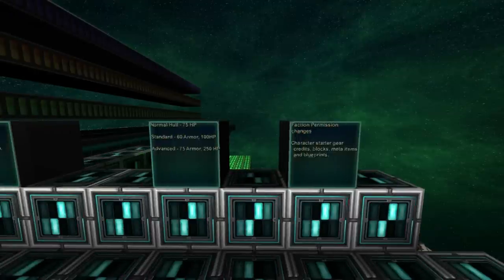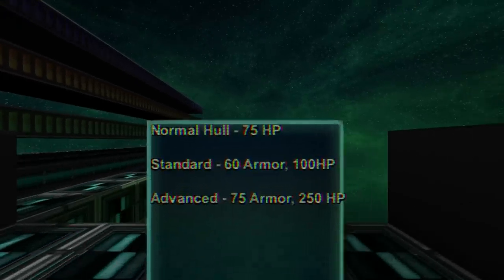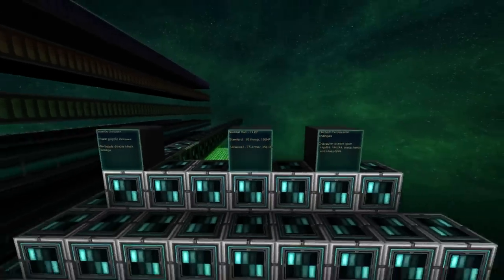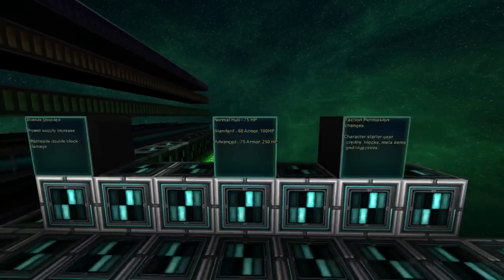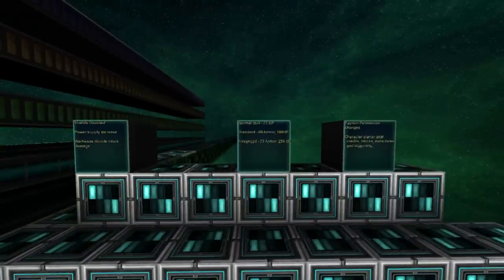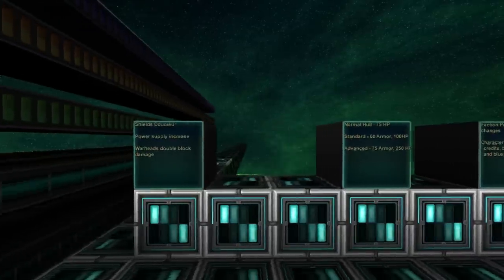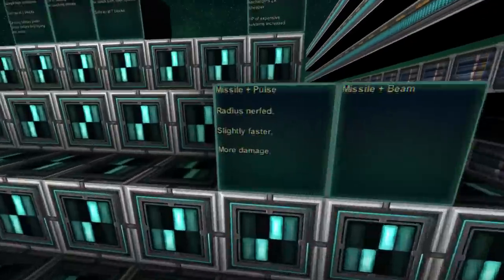You can find more information about all of this in the dev blog, which I'll post a link to in the description below — there's tons of stuff about the optimization posted there. Changes to armors and hulls: normal hull now has 75 health points, standard armor has 100 health points and 60 armor, and advanced armor has 250 health points and 75 armor — they have been buffed. This is due to the upcoming health system. On top of that, expensive systems — computers, modules, things like that — have also had an increase to their health. Shields have been doubled, power supply improved, and warheads do double block damage.